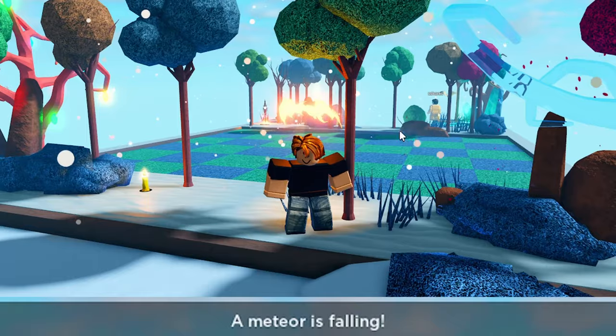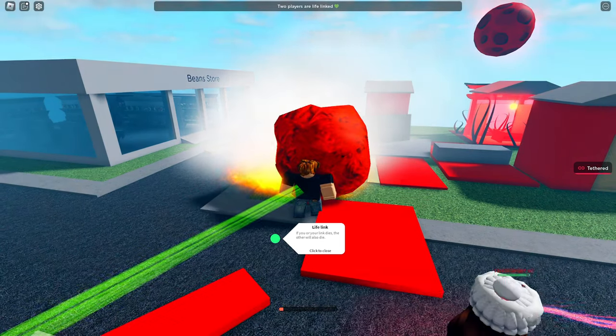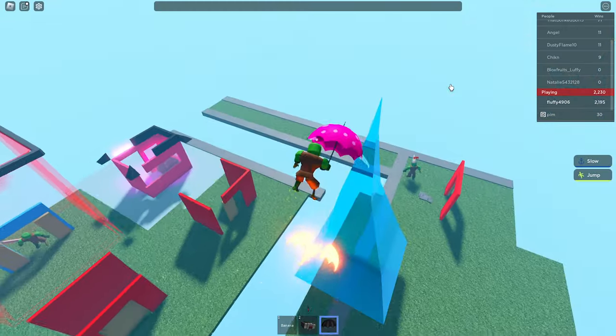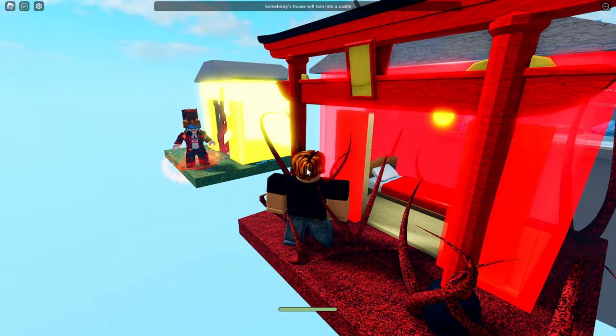Next is lowered plate, which just lowers your plate. Next is meteor — this spawns a meteor on a random plate that will pretty much instantly kill you. Next is mini house, which transforms the house and makes it small. Next is icicle pierce — an icicle will spawn, go upwards, and if you touch it you'll take 50 damage.